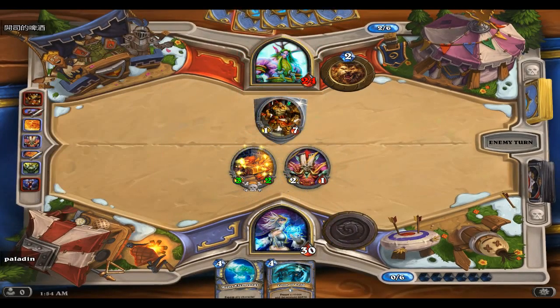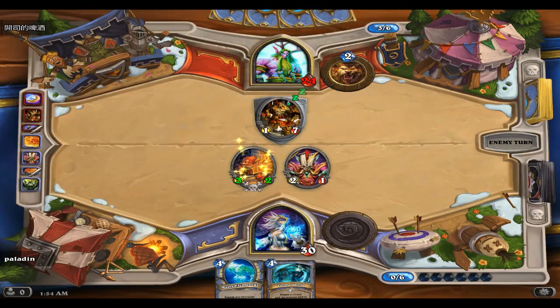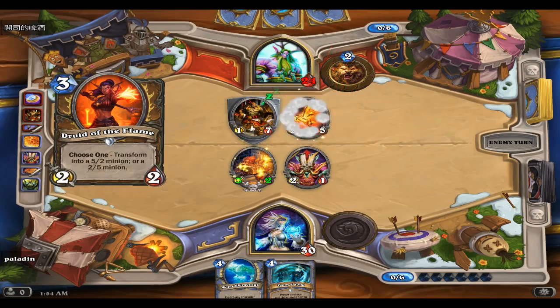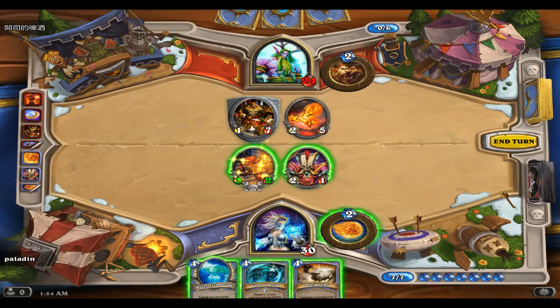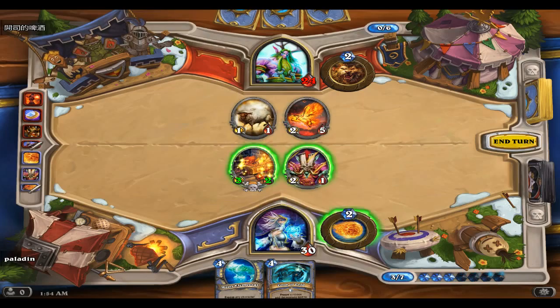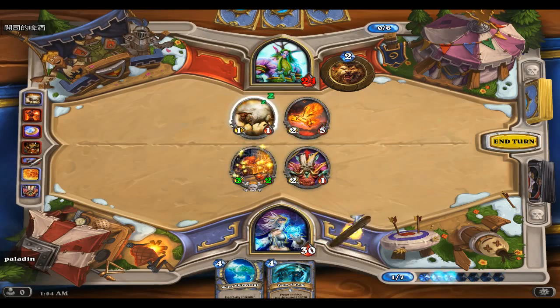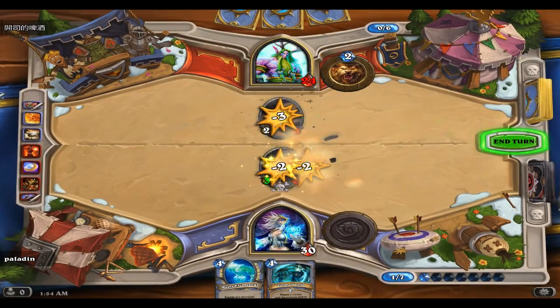Magashan Warden is a one-seven taunt, which is really annoying. Druid of the Flame turns it into a two-five. That is actually really annoying. But we'll just kill that off and pitch in on that to clear the field.